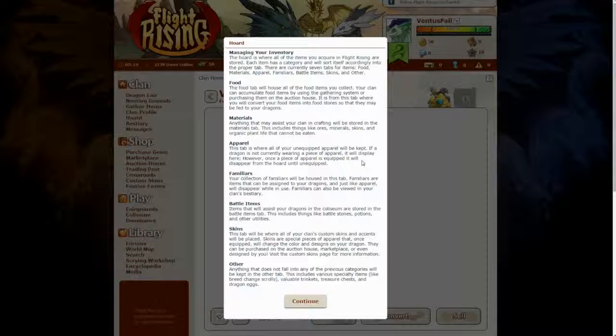The apparel tab is where all of your unequipped apparel will be kept. If a dragon is not currently wearing a piece of apparel it will display here. However, once a piece of apparel is equipped it will disappear from the hoard until unequipped.